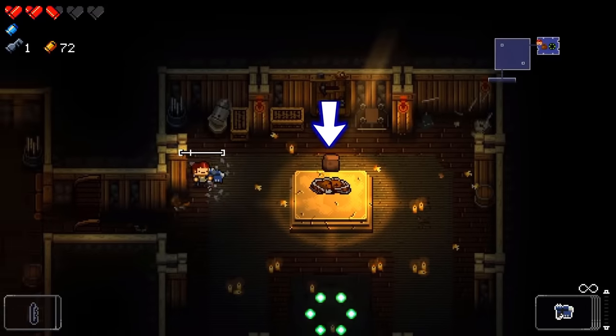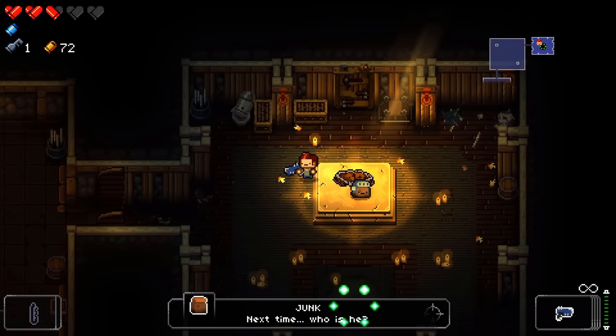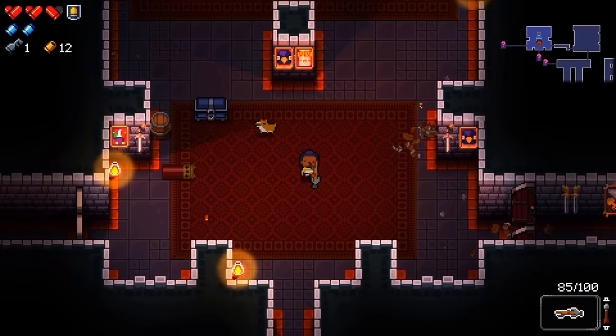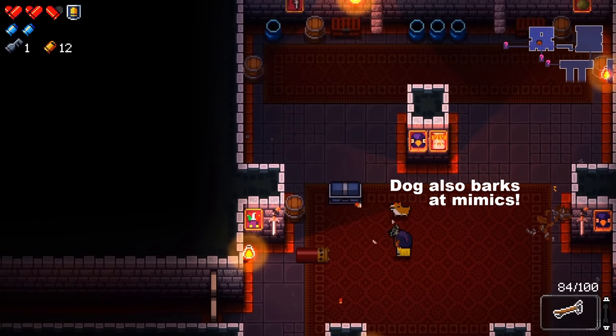Sometimes you're given junk, which has a chance at spawning Sir Junkington. He's great to have with you, but oddly, at some point when you officially unlock him, he will show up less frequently. Either way, when you find a chest, always be sure to shoot it from a safe distance. Mimics are tenacious and can end a run for the unprepared.